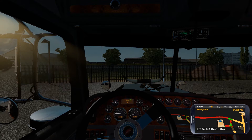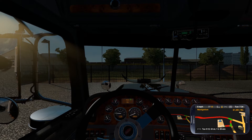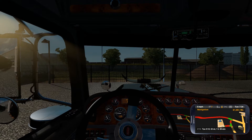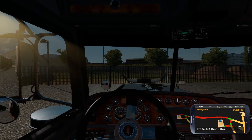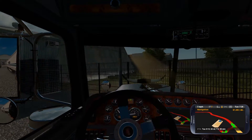We are hauling 16 tons of tableware and only going 63 miles. This truck has a CAT engine in it — 840 horsepower, 3,300 foot-pounds of torque, 18-speed transmission.